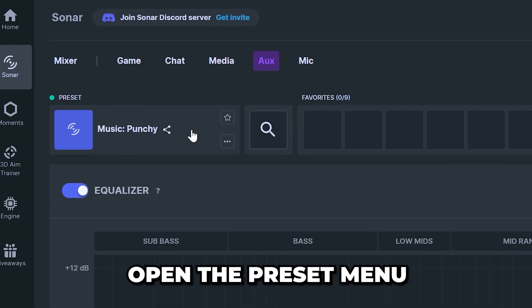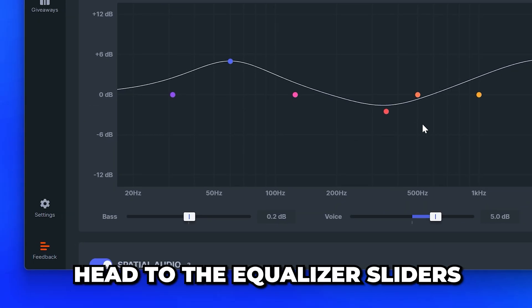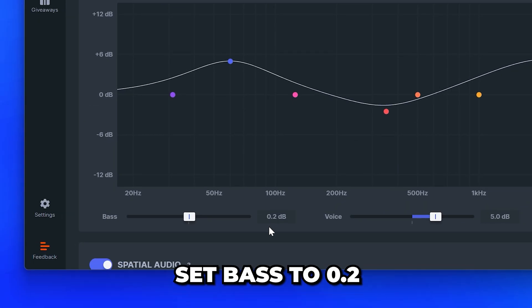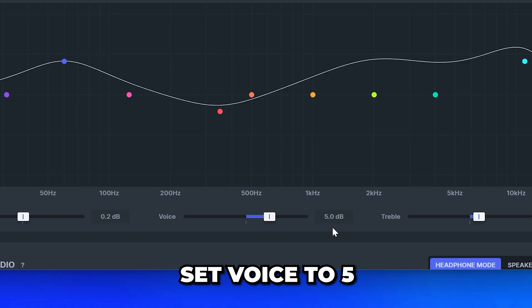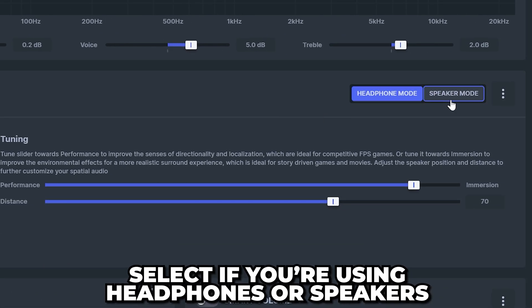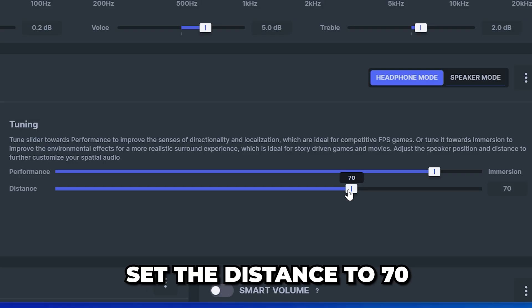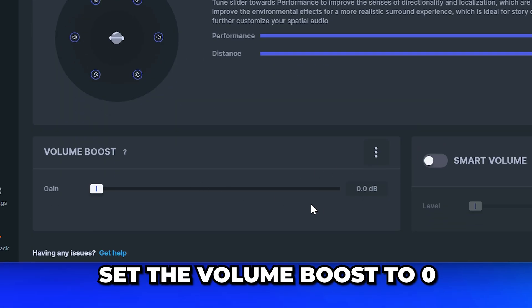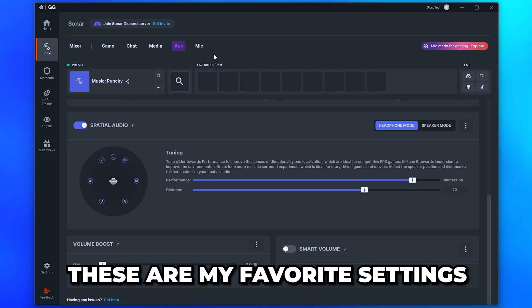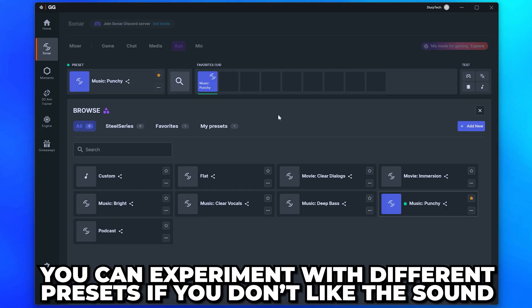Go to the top and switch to the Aux tab. Open the preset menu, select Music Punchy, then close the preset menu. Head to the equalizer sliders and set Bass to 0.2, Voice to 5, and Treble to 2. Turn on Spatial Audio, select if you're using headphones or speakers, and set the Performance/Immersion slider to -1.2 and Distance to 70. Set Volume Boost to zero and turn off Smart Volume. These are my favorite settings that work well for most music genres, especially rap — you can experiment with other presets if you don't like how this sounds.